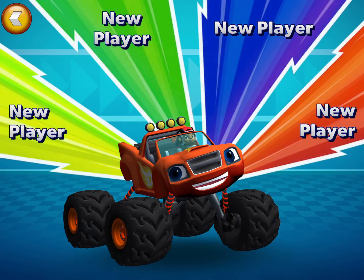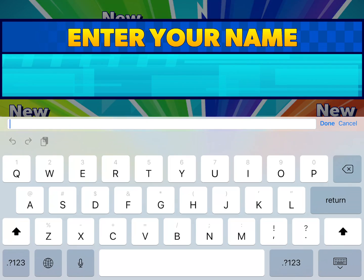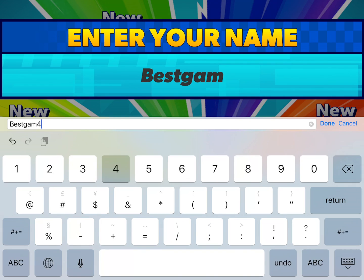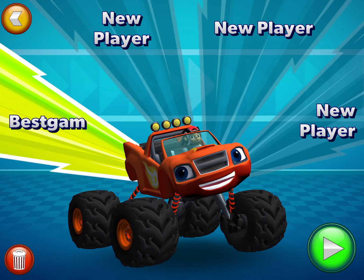Tap on a space to add your name, or choose it from the list. Tap play to roll out. Let's Blaze!